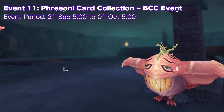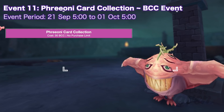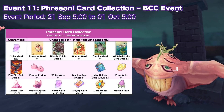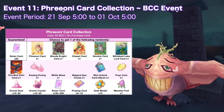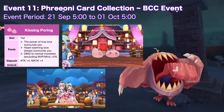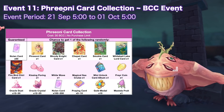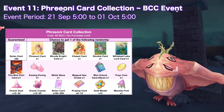And lastly, from September 21 to October 1, you'll be able to purchase the Ferioni Card Collection for your BCC with no purchase limit. Opening it will grant 15 no-long cards and one of the following items randomly. Kissing Pouring is a tail item that grants the following attributes. White Wave and Magical Sea Cruise are still unknown but these can be listed in exchange for 100 million zeny.